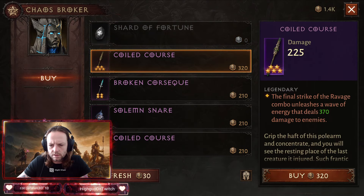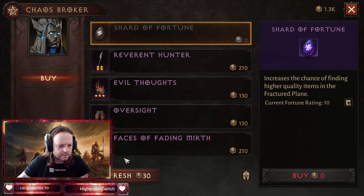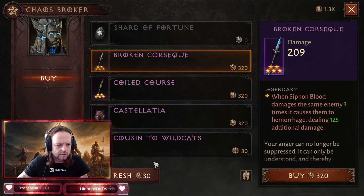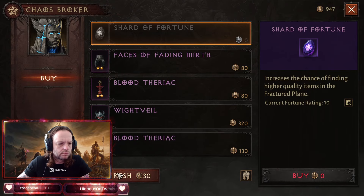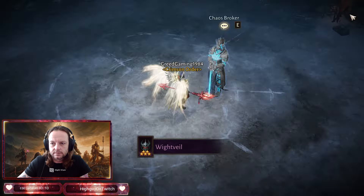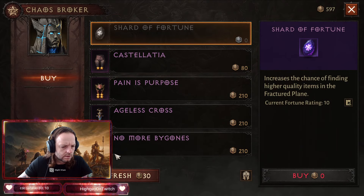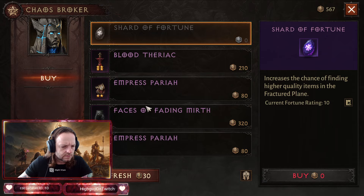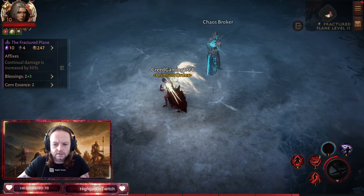Let's see what Coil Curse has. Broken Koi, Costella — buy this, buy that. Five-star — I need shoulders, pants, and chest. Can't do it too fast though. Just pants for now — okay, you don't have enough for another five-star. Let's keep it going.